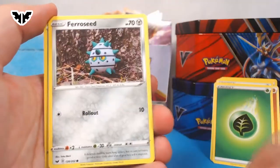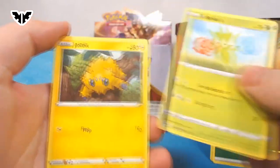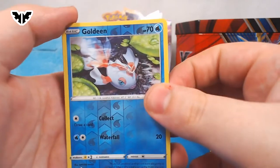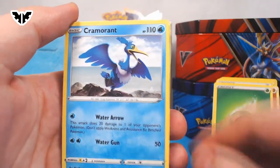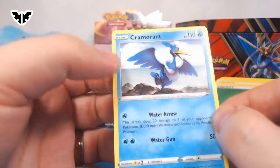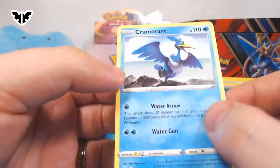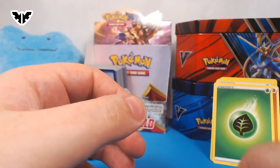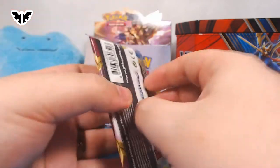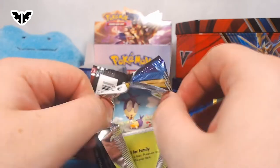Ferroseed. Goldeen in the pond. Roselia getting blown away. The flopping Joltik. Silicobra. Is that Goldeen again? At the very end, another Cramorant. Another dorky-looking bird. If I shine it just right you might think it's holo foil. It's a crazy-looking Pokémon. Million-mile stare — not a thousand, a million.